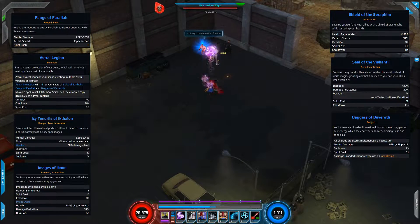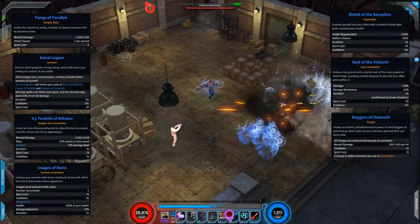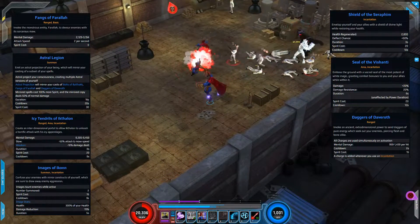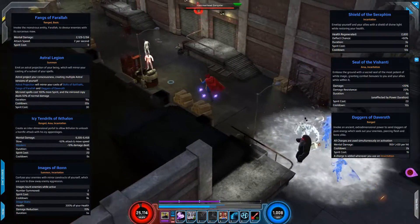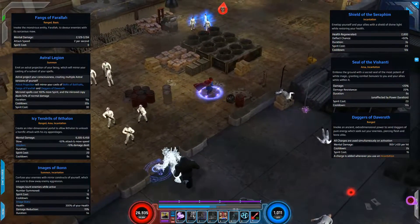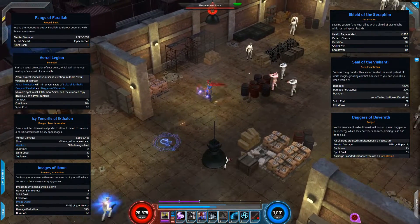Running through Kingpin's Warehouse against Doctor Octopus to show off the utility skills. In this build you'll be using Fangs of Pharaoh as a basic — the reason being the next skill we look at, Astral Legion. With this you summon up to three copies of Doctor Strange; through talents they fire off the skills you're using and deal 50% of your damage. You can't use a high-cost spender with this as you'd burn through Spirit too fast, hence the basic. Next is Icy Tendrils of Icthalon — it has slow and weaken, and through talents can summon a bruiser golem you can see attacking as well.